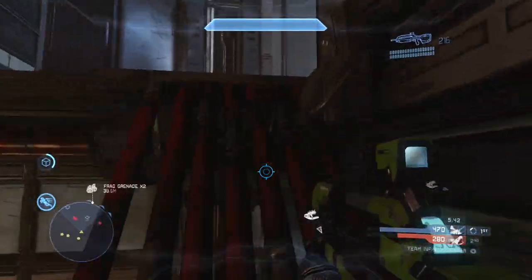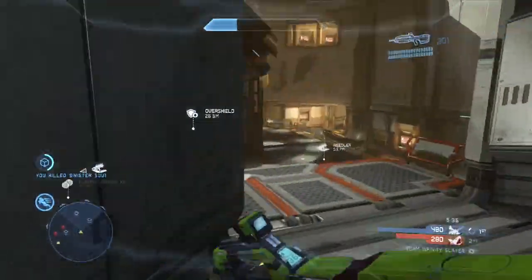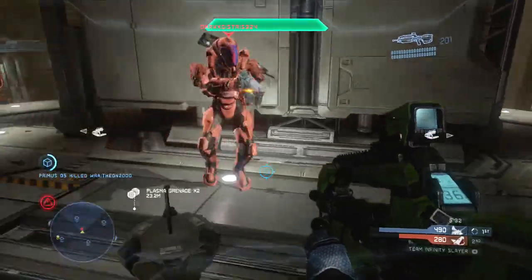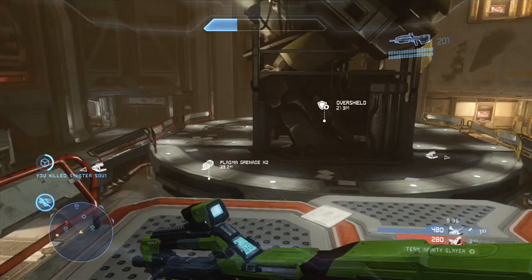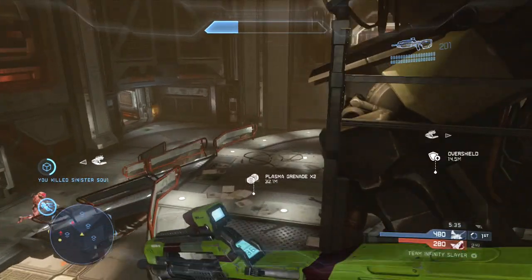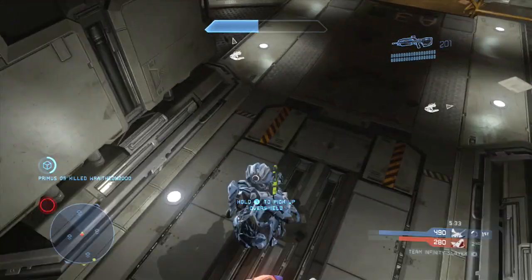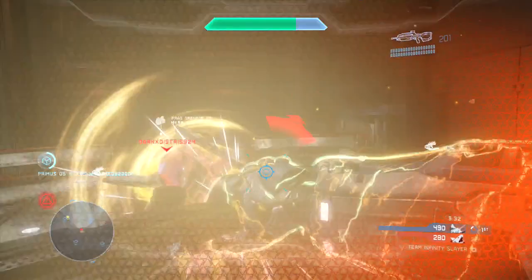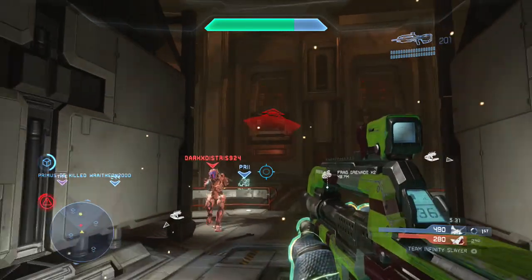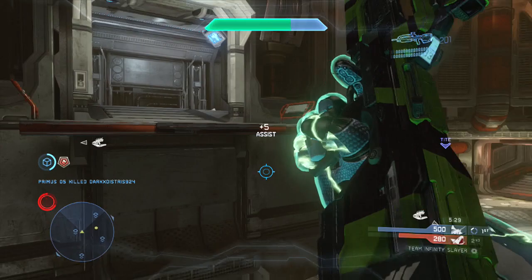Yet another example of grabbing an overshield, this time in the middle of an Adrift Team Infinity Slayer game. I kill this guy in the attic, notice the overshield spawn top middle and sprint for it, but the enemy player has the same idea so I cut him off with the thruster pack and I'm able to get the overshield half a second before he does while my teammate cleans him up. As I come out of the attic, I notice this enemy player in a dead sprint for the overshield. If I don't thruster pack here, there's no way I'm going to make it. I didn't have to actually turn my player POV before I thruster pack, but if I hadn't thruster packed I wouldn't have gotten it. Thankfully my teammate is able to clean him up and I get away with a mostly intact overshield.